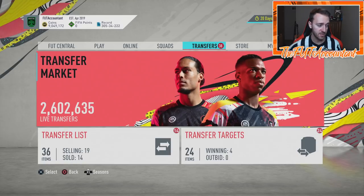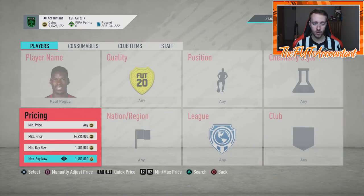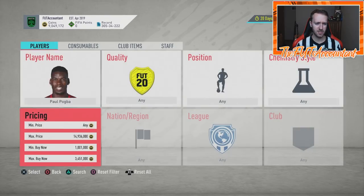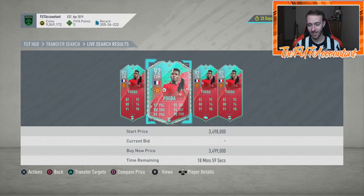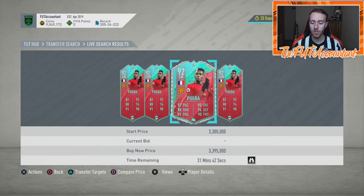The market is so high, the market has a lot of coins. People are paying 3.5 million coins for this Pogba card. I searched 3.5 — what? Is that a 100K undercut and it's the cheapest on the market, just chilling there? Crazy. People are willing to pay 3 million coins for this card. There's a ton of coins on the market right now.